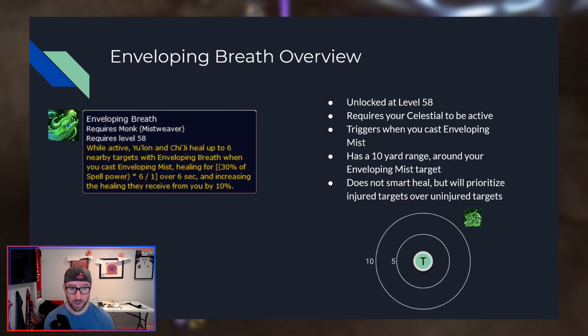Particularly when using Yulan, make sure you manage your mana, because you can essentially chain-cast Enveloping Mist. Pair this with a Mana Tea, Innervate, or some sort of external mana cooldown. When using Chi-Ji, try to stack the buff up to 3 before you cast Enveloping Mist to maximize your mana savings. However, if someone needs healing or is going to die, don't hesitate to cast it at lower stacks — 1 or 2 stacks should be fairly simple to get and is still worthwhile.